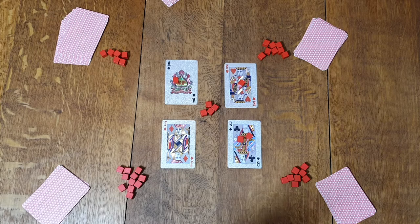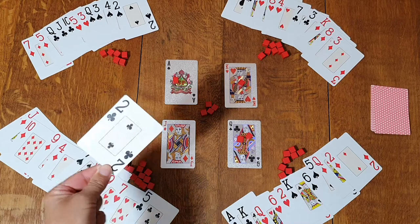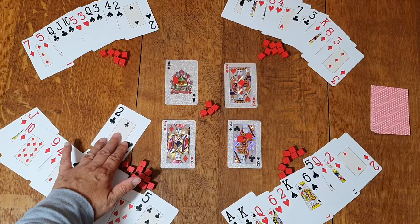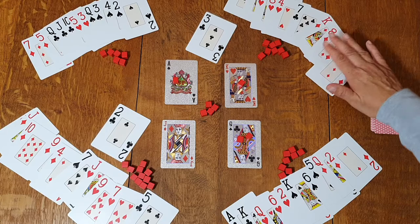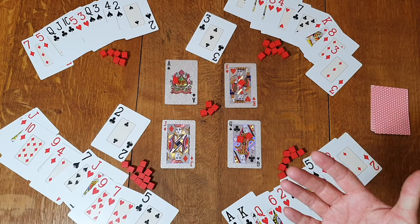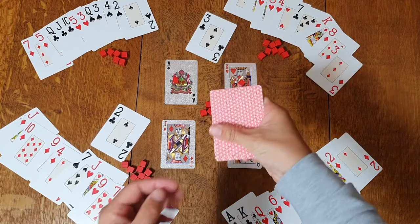Now everybody sorts their hands and we're ready to play — I'll play these face up so we can see what's going on. Starting with the person who has the two of clubs: that player announces 'two of clubs' and puts it down in front of them. The player with the three of clubs then shouts 'three of clubs' and puts it down. It's important that all players announce what they're putting down, because everybody is looking at their own cards. The four of clubs is next, but there's no four of clubs on the table — it must be in the dummy hand — so that's a blocker.